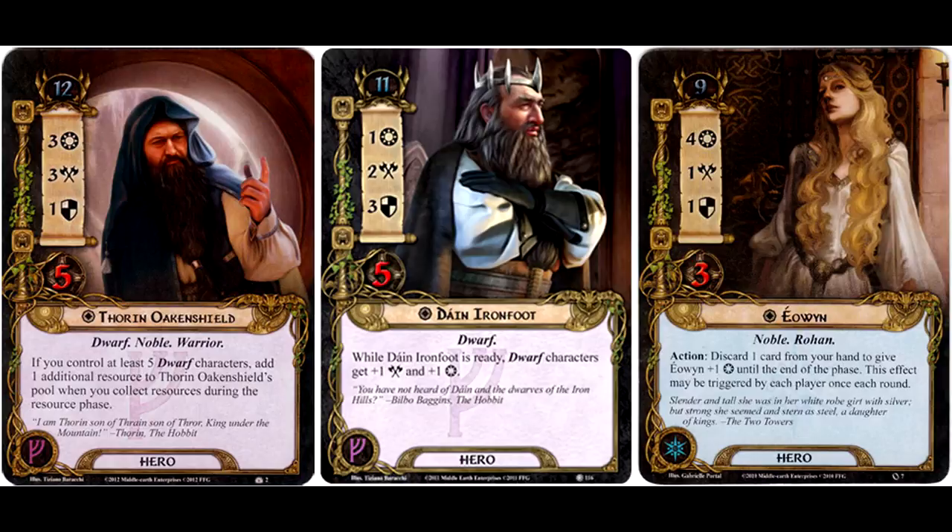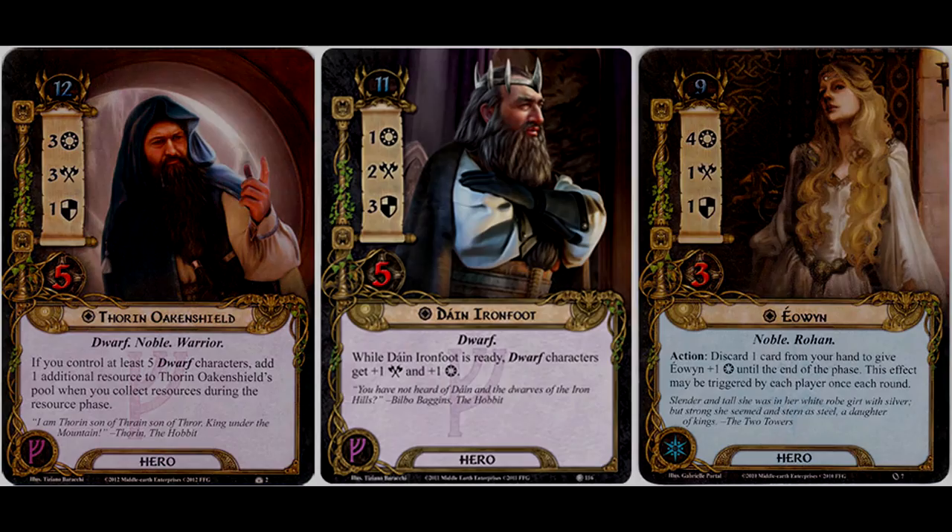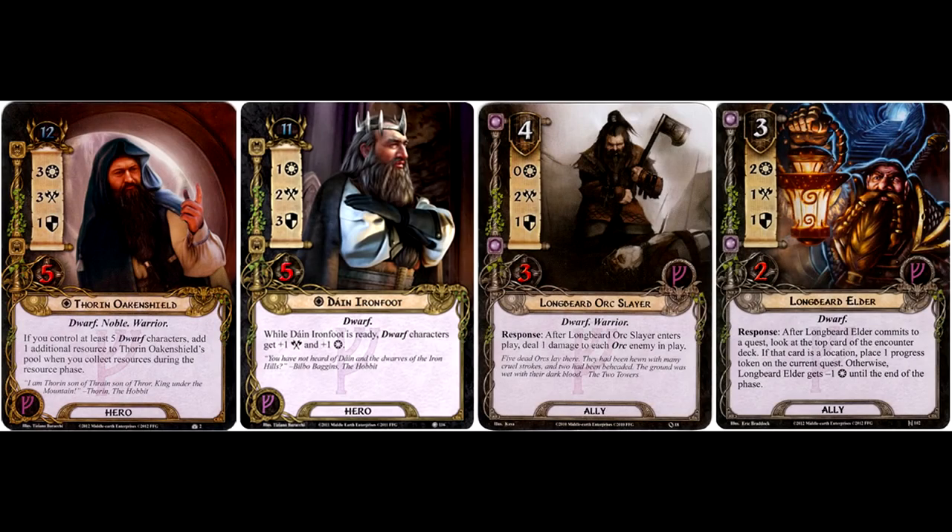Thorin is not only a very valuable questing character, but since he's got that printed 3 attack strength — again, so long as Dain is on the table — he has the highest base attack value of any hero in the game thus far, although he is trumped by the tactics hero we'll get to a little bit later. He has a very low defense value, but since you're likely going to be using him for attacking or questing, his big pool of hit points makes him a great recipient for undefended attacks.